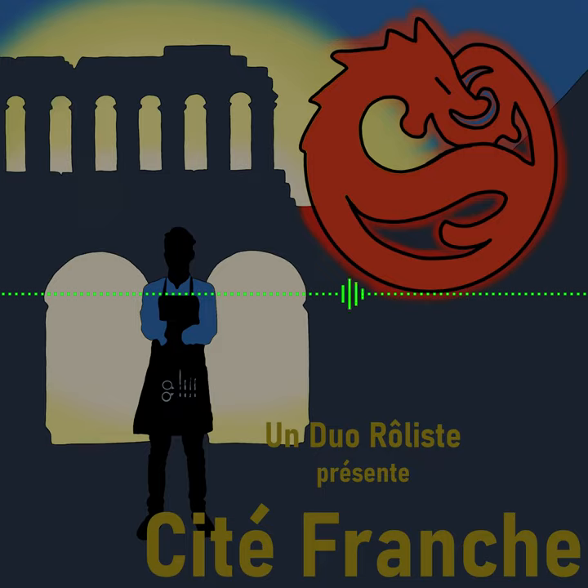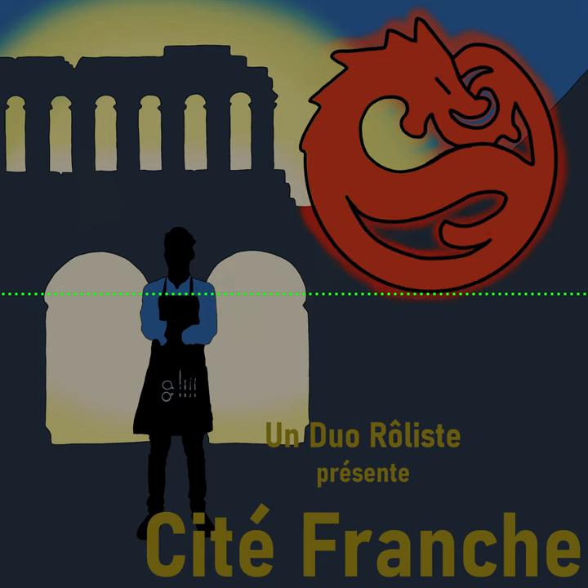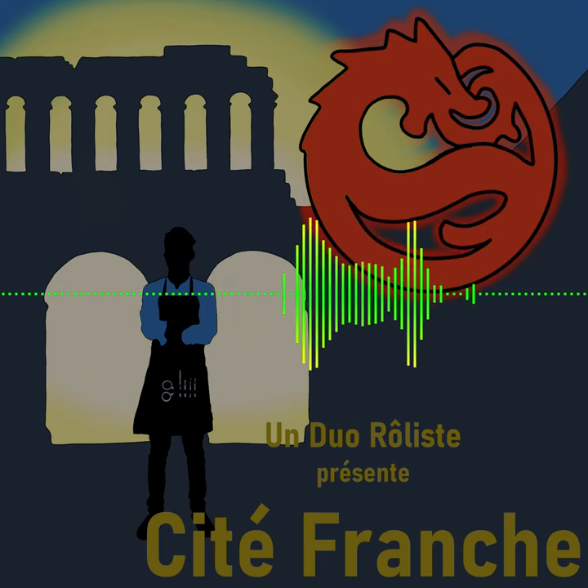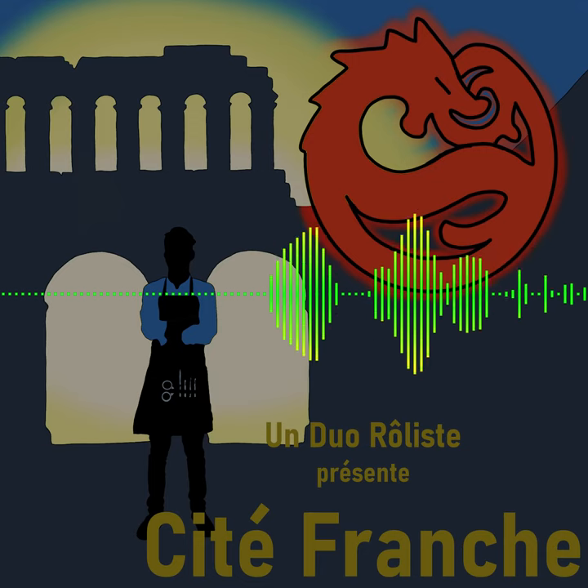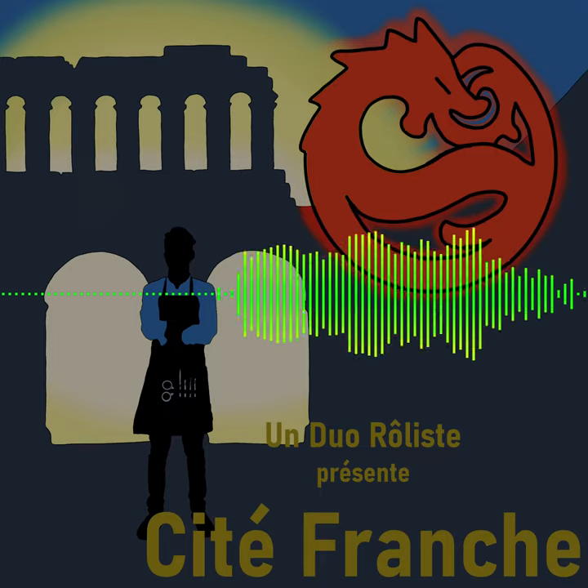Il va se remettre, être stabilisé. Le personnage le soigne. Jet de médecine : 11 plus 5, soit 16. Sim reprend conscience — comateux entre guillemets, mais conscient.